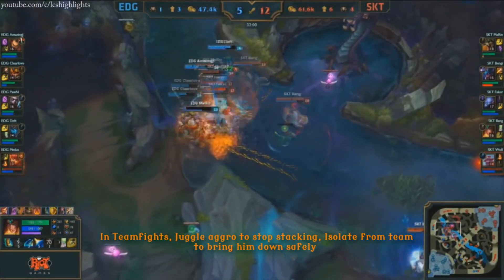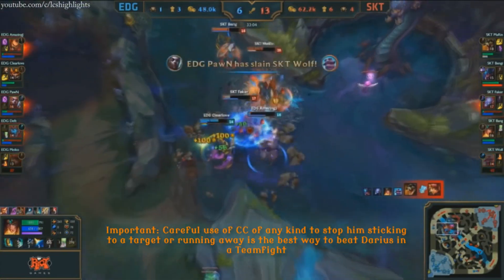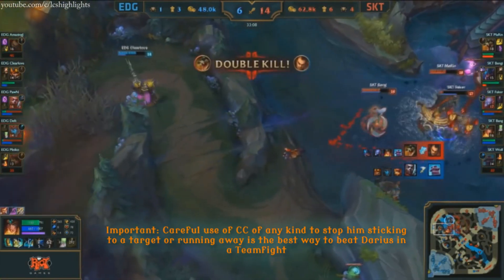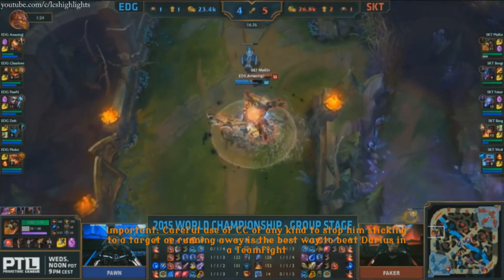Try and isolate him from his carries so you can wear him down. Use of CC is really, really good, because he's got such low mobility. If you can slow him down with even soft CC, it's really good for teamfighting — especially because Darius is a pretty weak teamfighter anyway, unless he can get those stacks off.